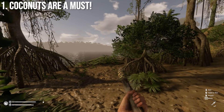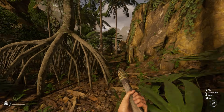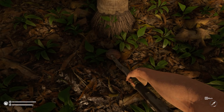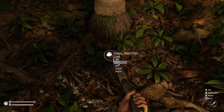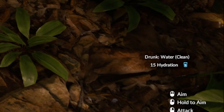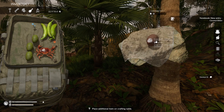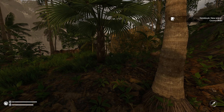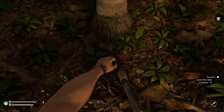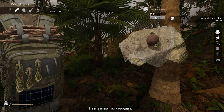Starting off with our first point: coconuts. They are a must for your survival and one of the most versatile tools and consumables in Green Hell. First and foremost, when you find coconuts, seek them out and right-click to drink the coconut water within — that will give you 15 hydration. Whenever the shell is empty, craft it with a rope to make a coconut bidon, which will house liquid for you.